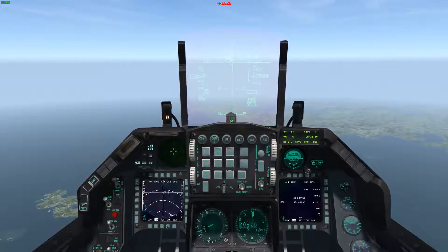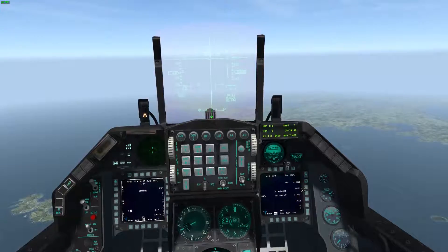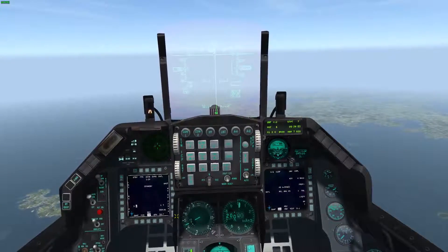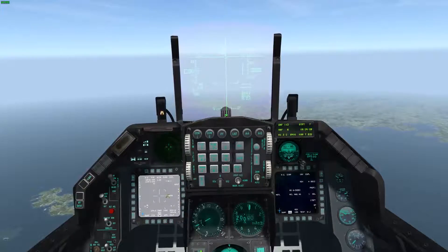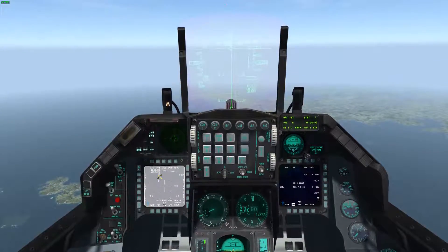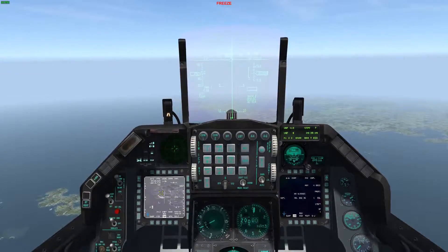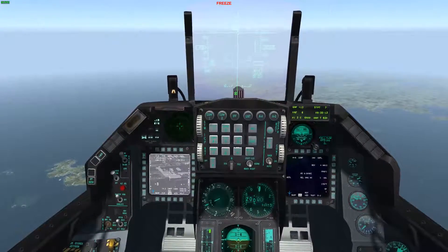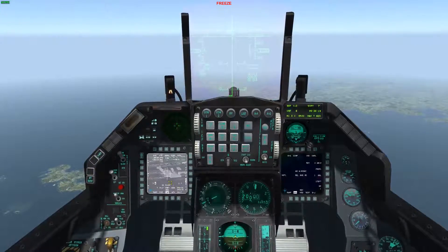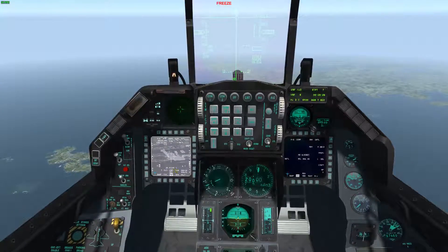I'll go to air-to-ground mode, target pod. Just one thing you can see here: the GBU-12s don't require any power or anything to function, so I'm good there. Turn my target pod on. It's going to swing around — you can see the lat/long is moving. I'll zoom in here, frozen, and just select the target.